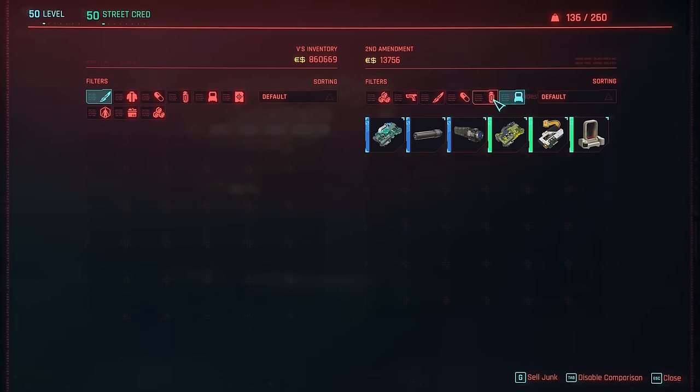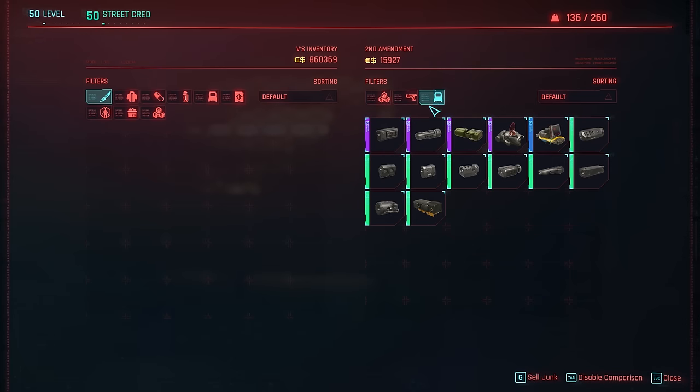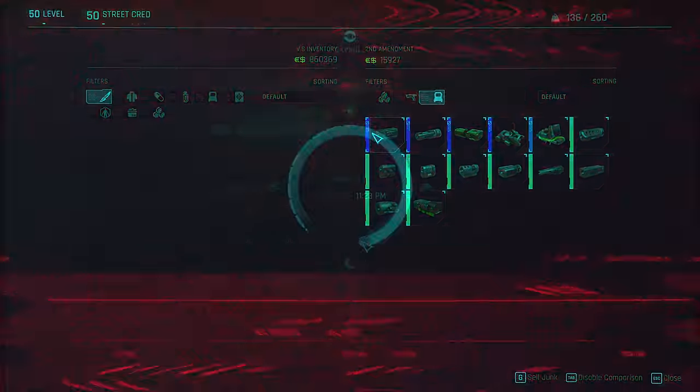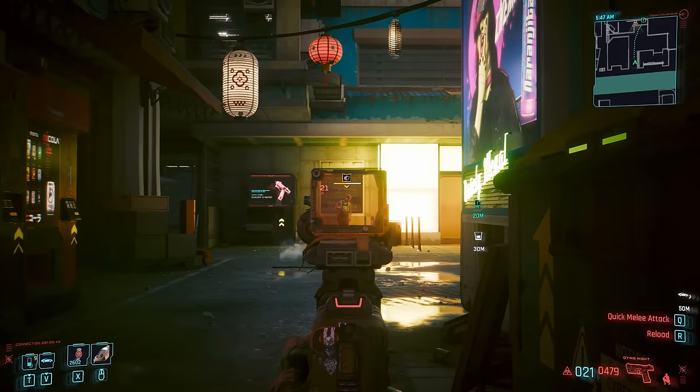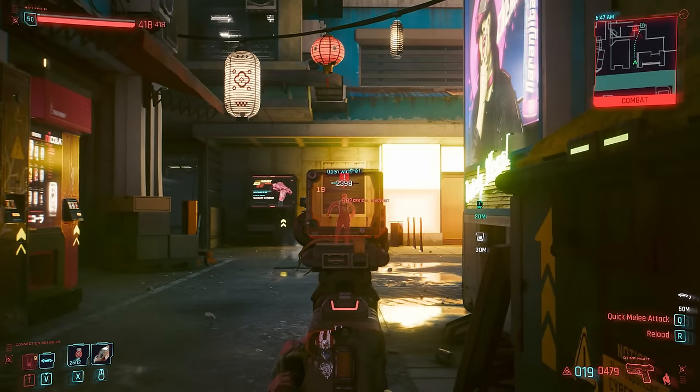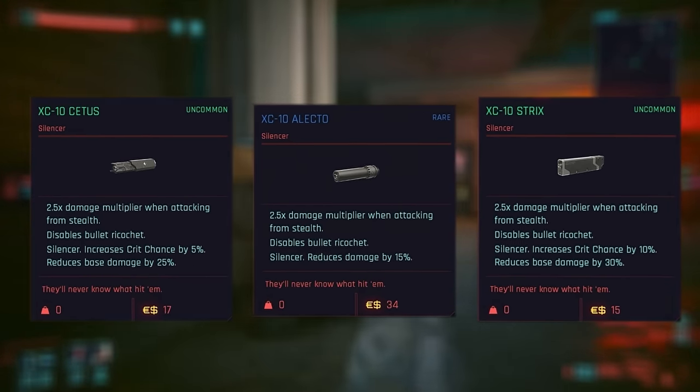There's no trouble sourcing any of these in some form, as every silencer and every muzzle up to epic rarity in 1.6 can be bought from Robert Wilson at the Second Amendment store. You might just have to hit refresh a good few times to get the ones you're looking for. This one actually stops becoming readily available as we progress to higher levels, which makes sense as the other three silencers are better in every way.